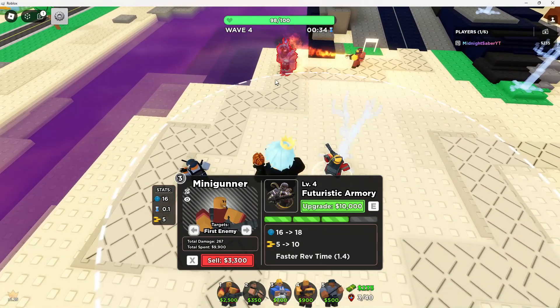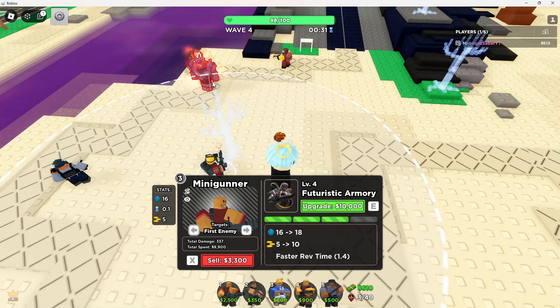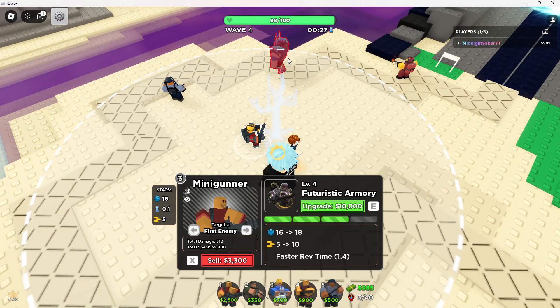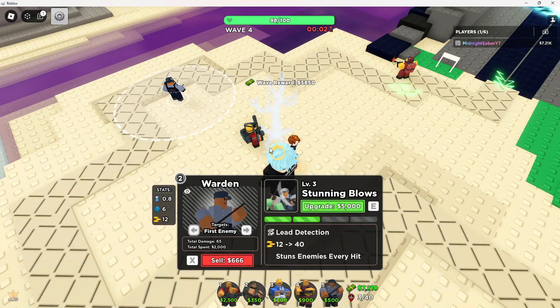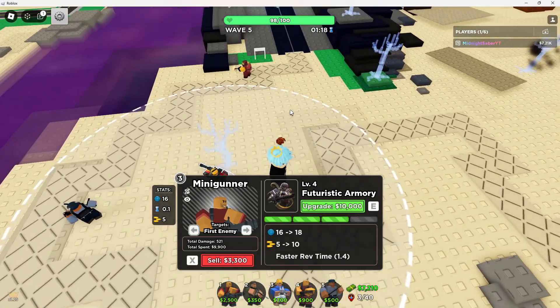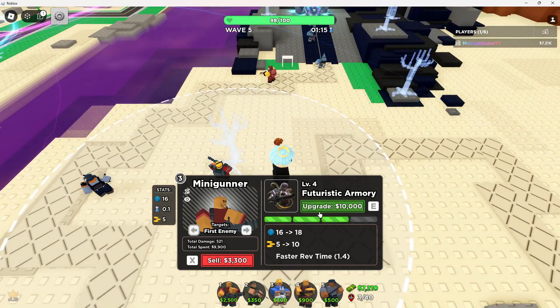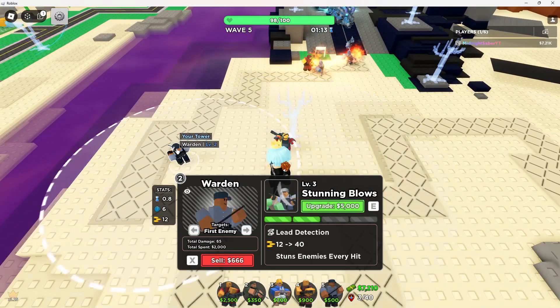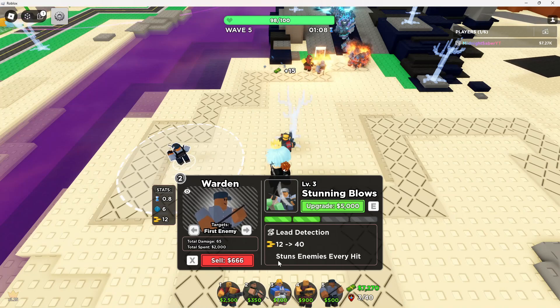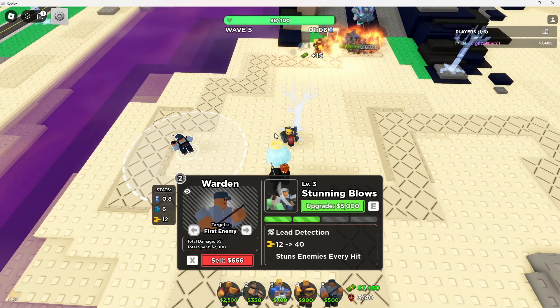So yeah, gear it up. He'll be doing 50 DPS, which is just an outstanding upgrade as he's able to mow down anything. Each wave you'll get like 5,000 to 6,000 money. We're just going to save up until we are able to level him up to max and get the next upgrade, as it will be able to do a ton more damage. And also, if they do get to the Warden, he can also slow or stun them. It's just the best of both worlds.